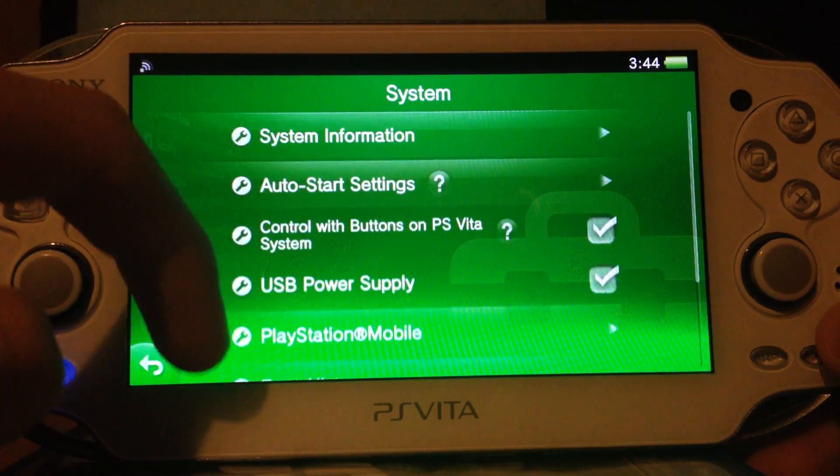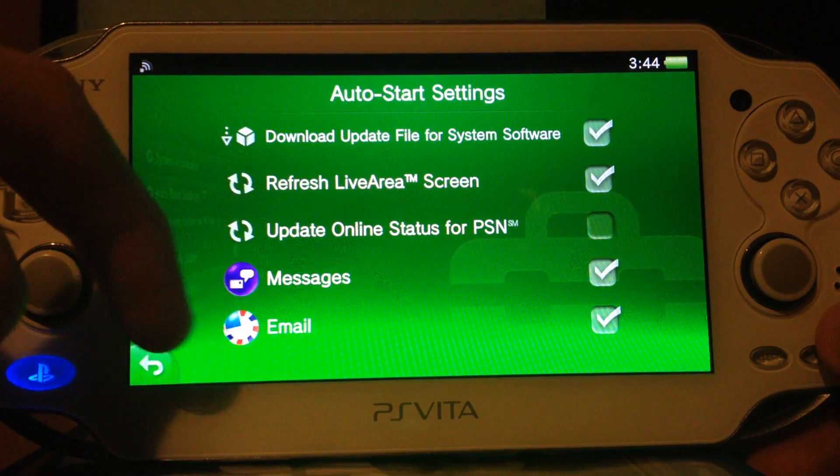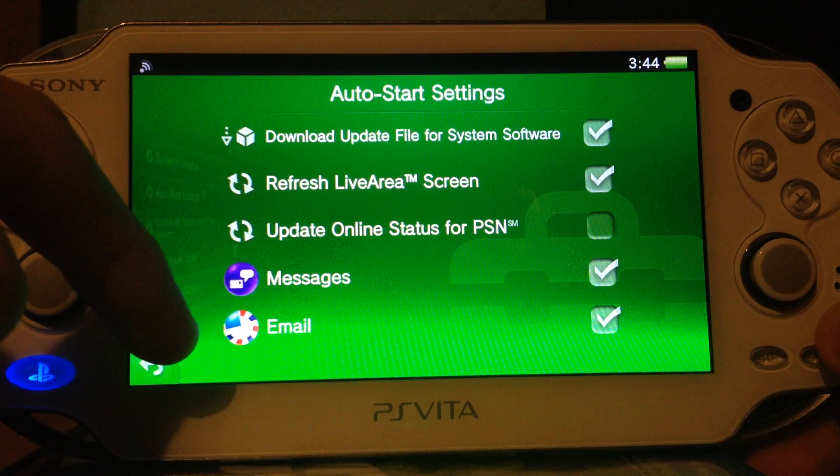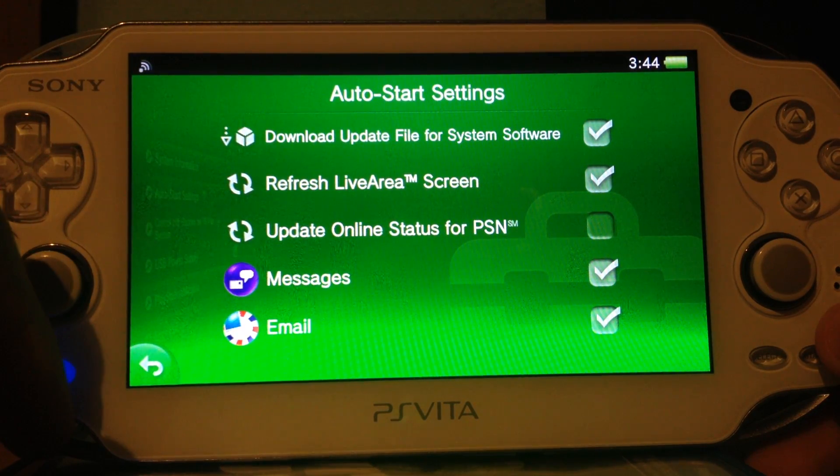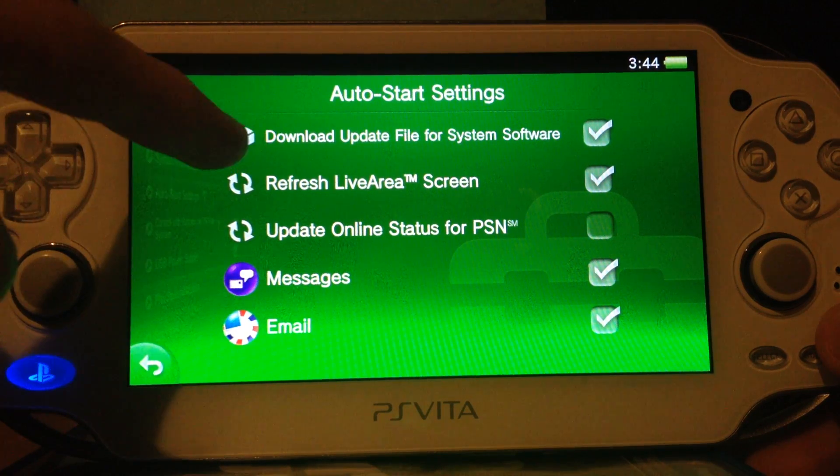Anything new under System? Auto-start — Messages, email... wait — 'Download update files for system software.' That's interesting. I would say you should disable this function.